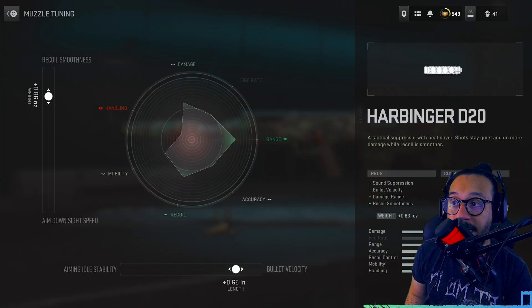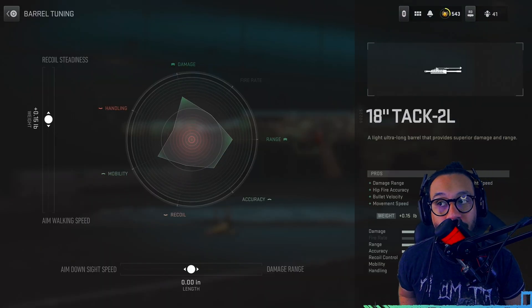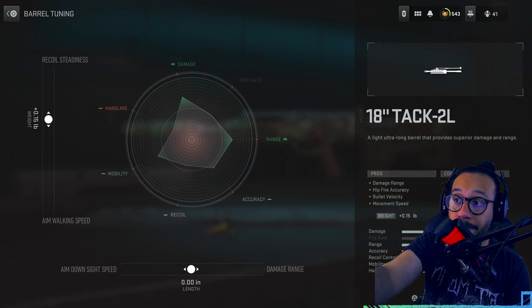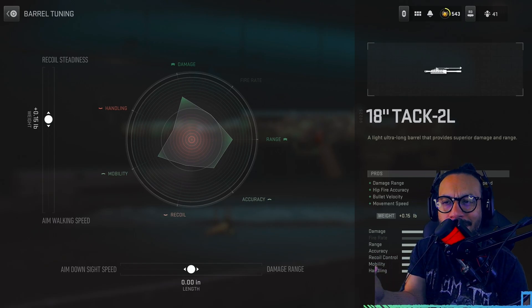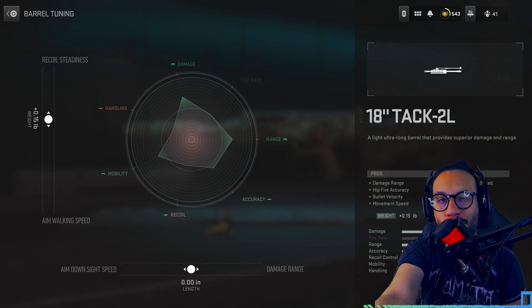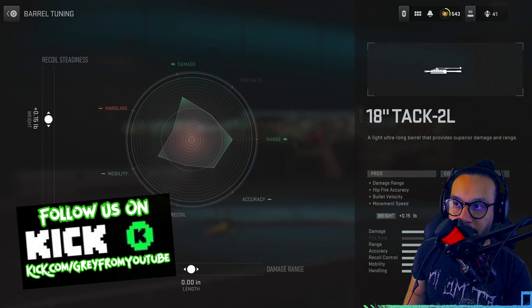For the tuning towards the recoil steadiness, that's a plus 0.86, and towards the bullet velocity, that's a plus 0.65. Next up for the barrel, we're using the 18-inch TAC 2L barrel. For the tuning, I don't know if this is a glitch or not, but I upped the recoil steadiness — that's a plus 0.15. When you adjust the damage range tuning, it literally reduces the damage and the range. So I don't know if that's a glitch, but I just did the recoil steadiness.